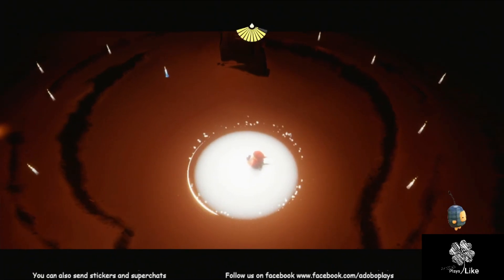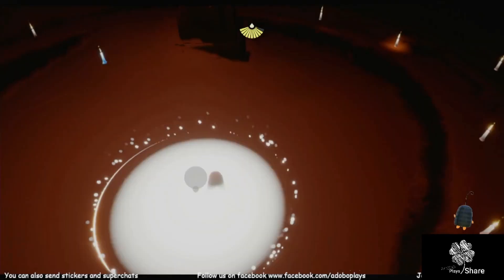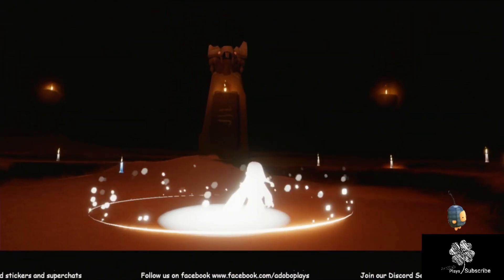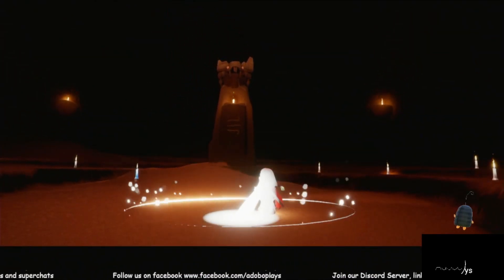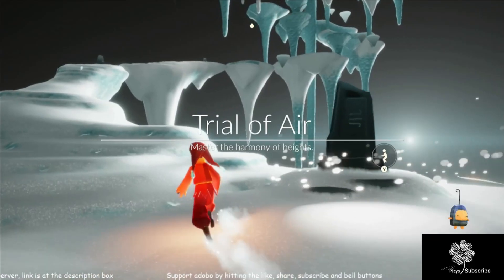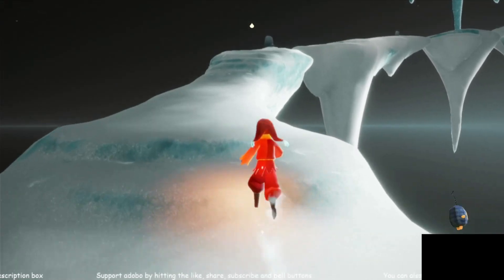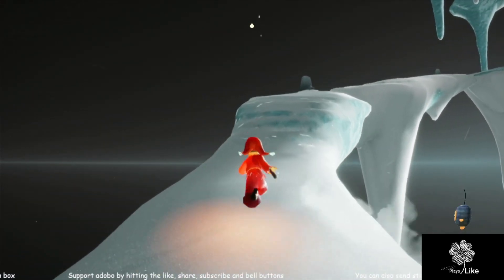Hey guys, what's up? In today's video I'm going to show you how you can use the air currents to complete the Trial of Air. All you have to do is practice your flying skills. You will use gliding most of the time when doing the shortcut. Alright, so let's fly into it.